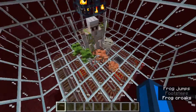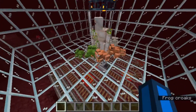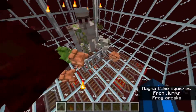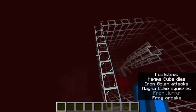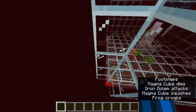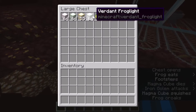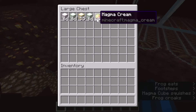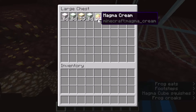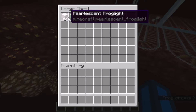Second of all, you're going to need some frogs. As you can see, I have the three different variants: the orange, green, and white. Those different variants are going to get you different colored froglets. You'll also get magma cream in this farm, just not as much as you'll get froglets.